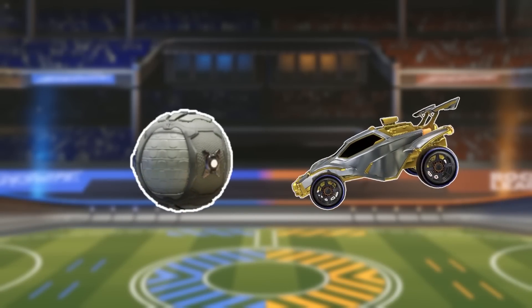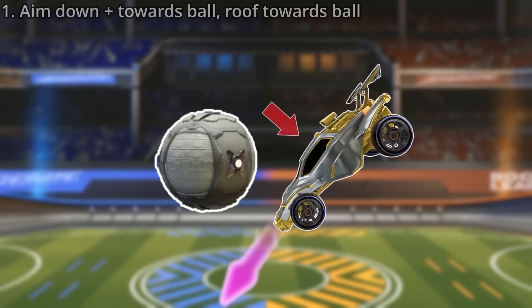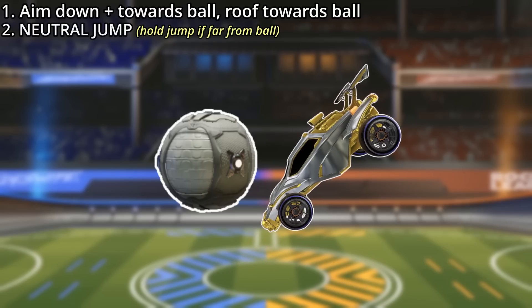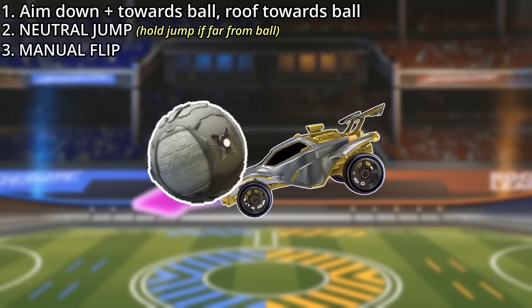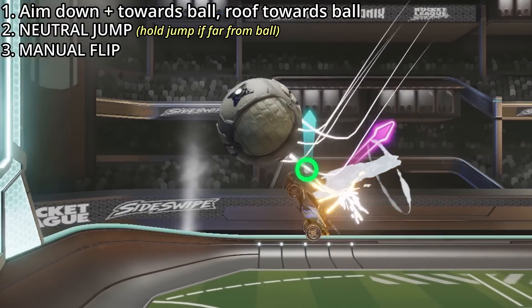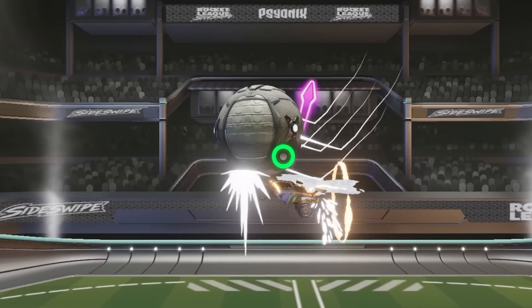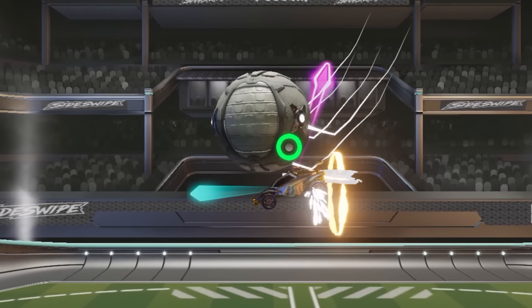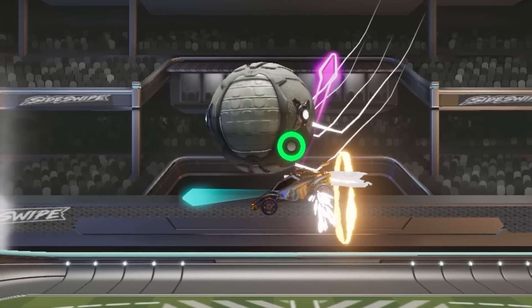To do it, all you need to do is get the ball in this position with the roof of your car facing the ball, then let go of the joystick, neutral jump, then immediately aim up to do a manual flip. One of the most important parts of this move is the joystick position during the manual flip — it basically needs to be on the back side of the ball, so about here.